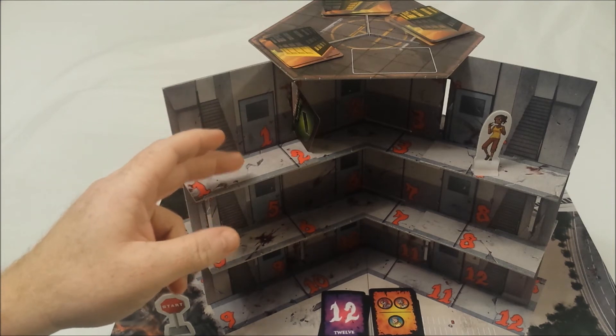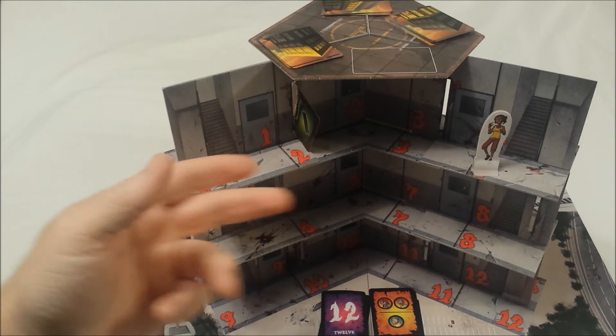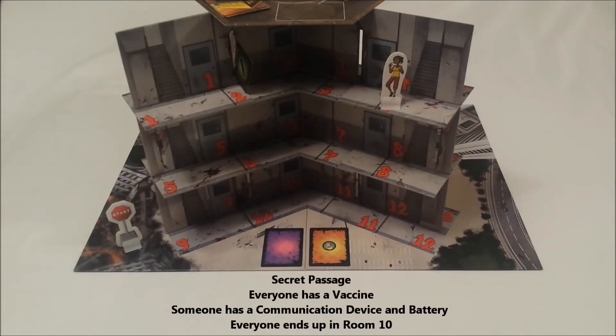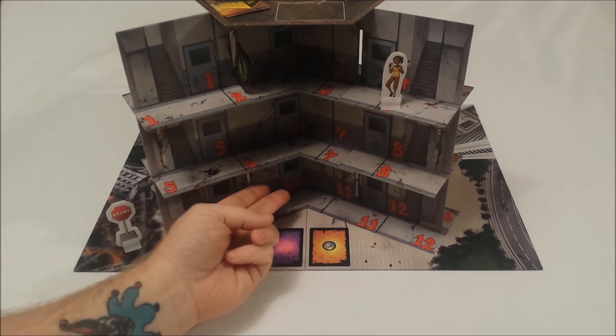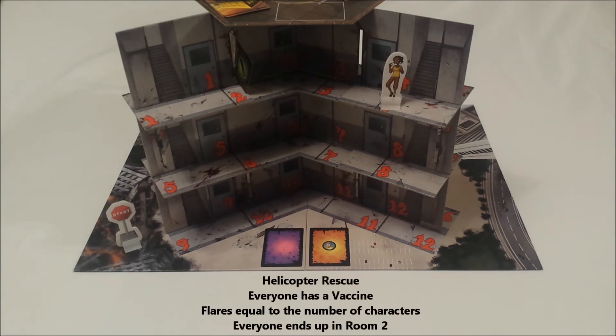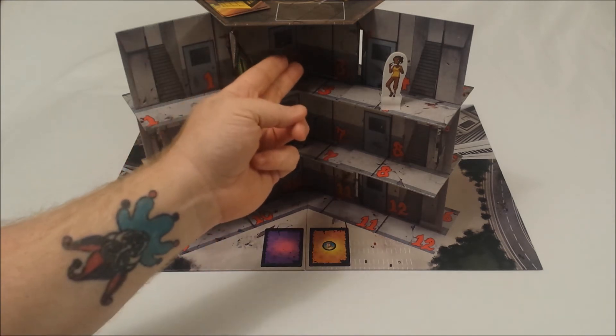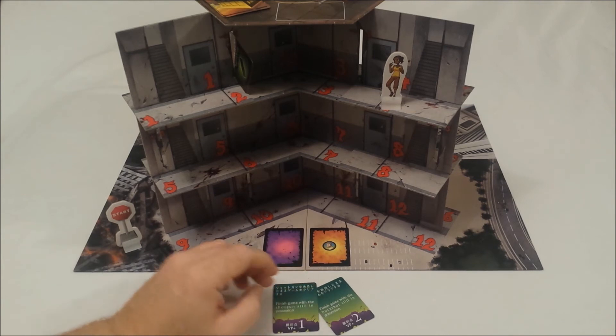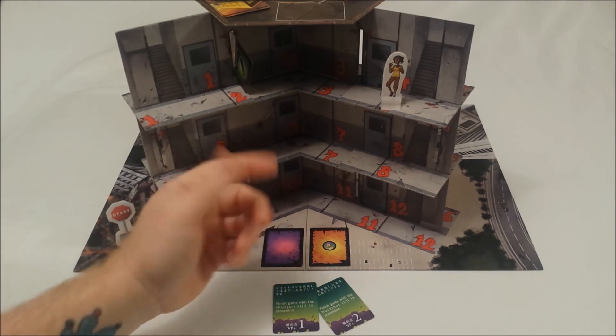The starting player token moves to the next player and play continues. There are two ways to win. Secret Passage: everyone has a vaccine, someone has both a communication device and a battery, and everyone ends in room 10 on their side of the board. Or Helicopter Rescue: everyone has a vaccine, the total number of flares equals the number of characters, and everyone ends in room 2. If you manage to survive, check your objective cards — if you fulfill them, you gain the points and find out who the true winner is.